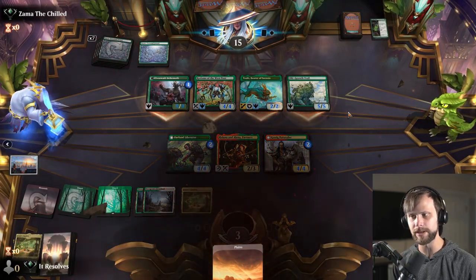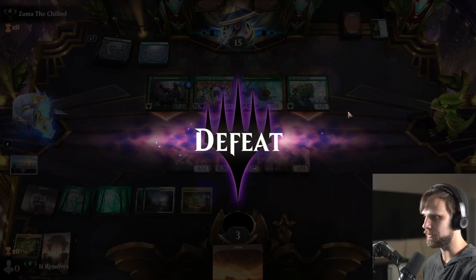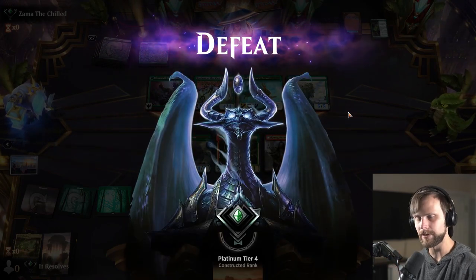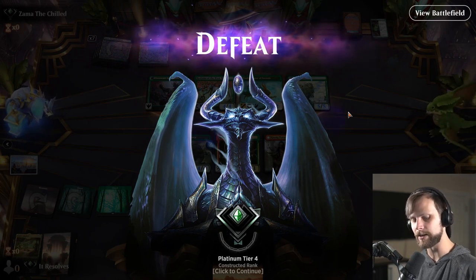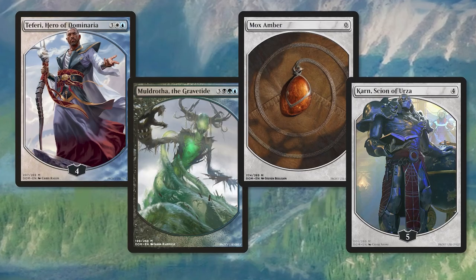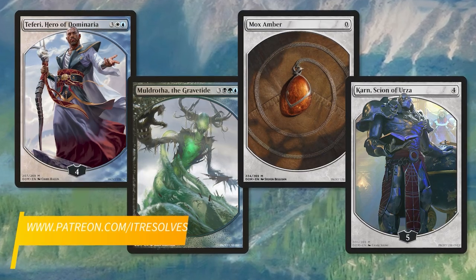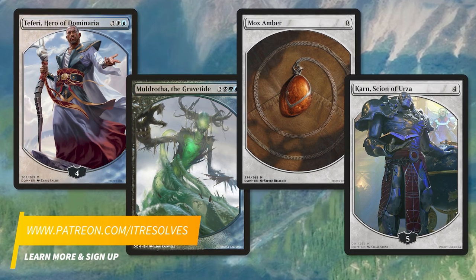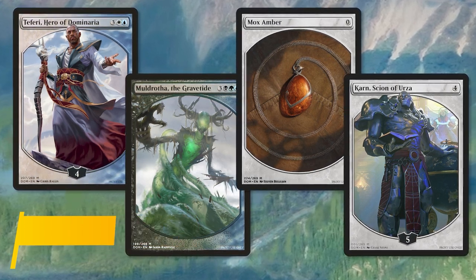Unfortunately, again, we hit a lot of lands. Surprisingly, I don't tech out for mono-green very often, but it seems to be making a comeback. That's a little interesting, but regardless, let's jump into game two. Check out this month's Patreon rewards, celebrating our return to Dominaria. If you want to pick these up, feel free to visit our Patreon at patreon.com/itresolves.